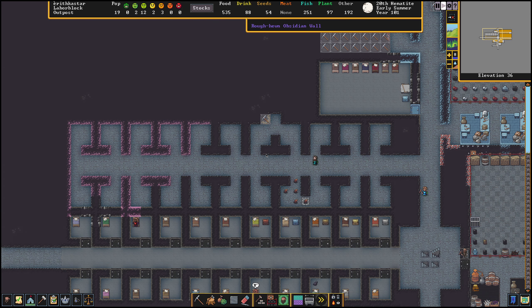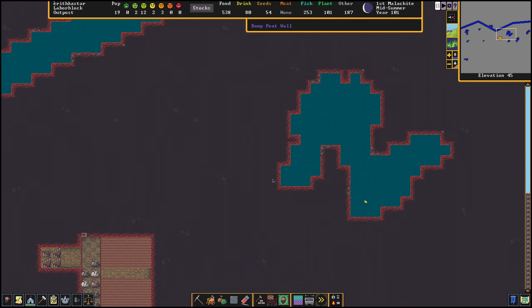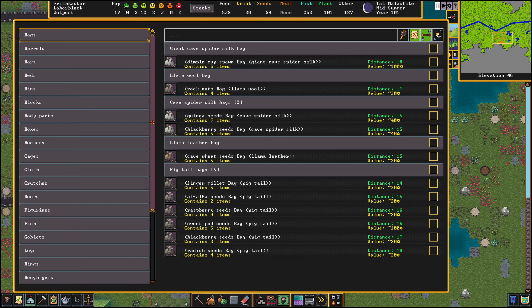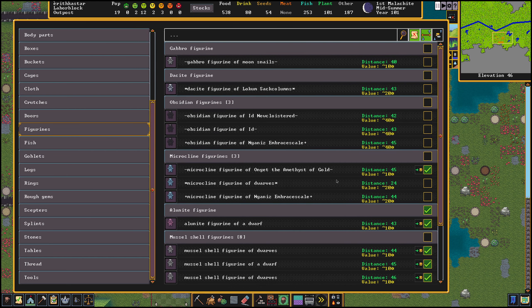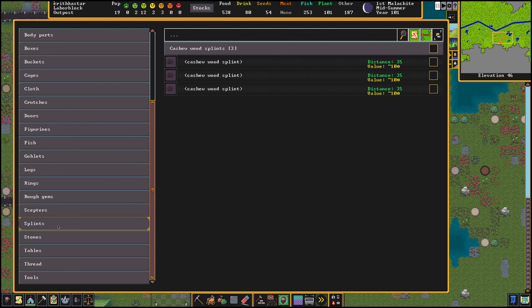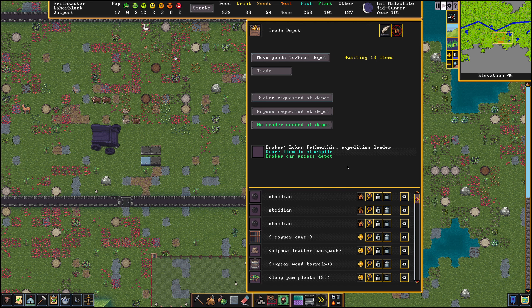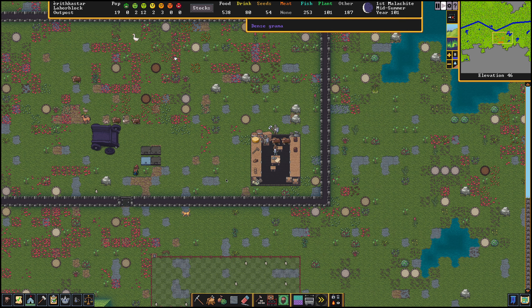Did they ever mine the gold? They haven't mined the gold yet. Do they need something special, like a special pick to do it? Now seems like a good time to trade with the humans. Let's move some more goods up here. I've selected a few of the figurines — the ones that aren't worth as much — and a few of the scepters too. Let's bring some more items up here and then we'll do some trading and see what they have to offer.